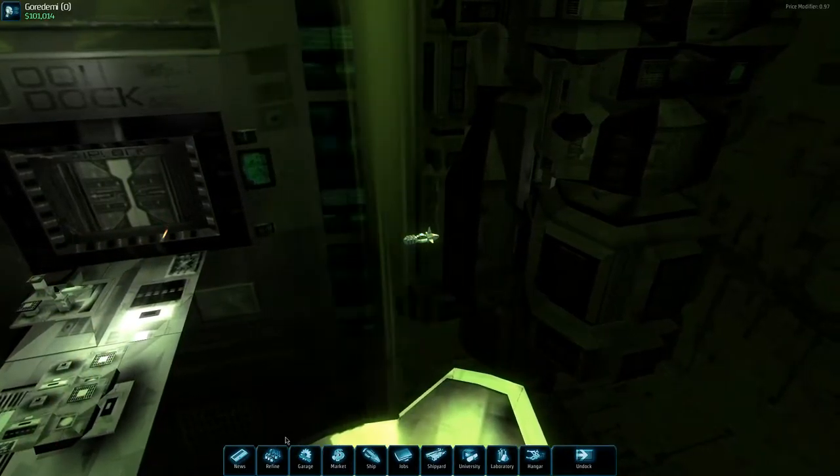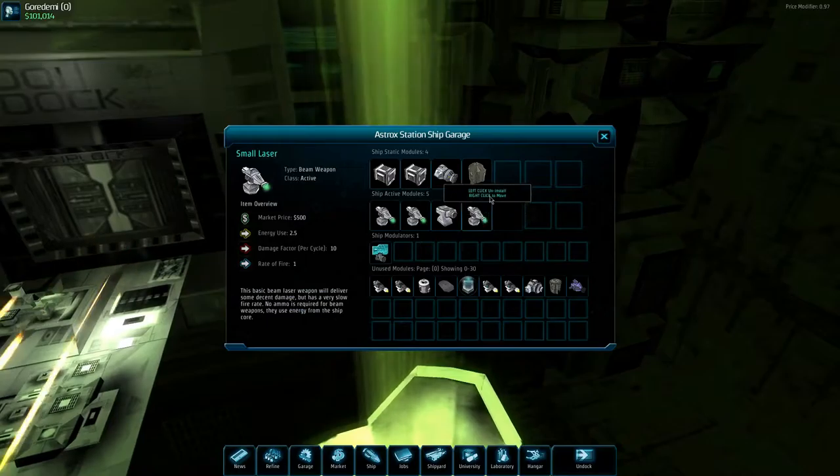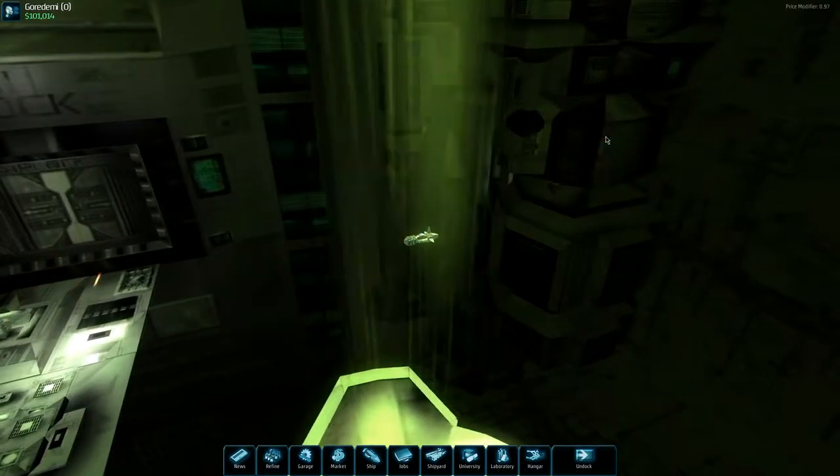Let's take a quick peek at our ship — we need to probably implement a couple of these bad boys and we should be good to rock and roll. Let's do this — I'll leave the thrusters in place.